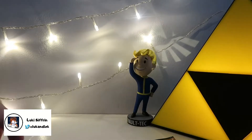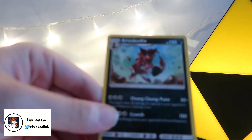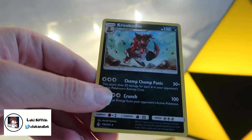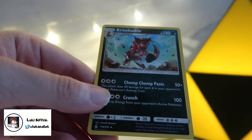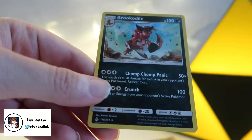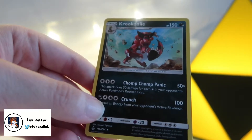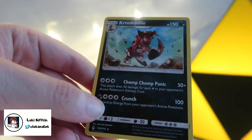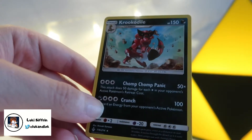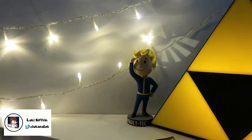This is turning out to be a very useless pack. Hopefully this one's good. It's a Croconaw — not a Crocodile, but a Croconaw. It evolves from Crocoroc. I've found this one before on previous Sun and Moon packs. We've got Crunch and Chomp Chomp Panic. That's a unique move — Chomp Chomp Panic. That's what I do when I'm really hungry and late for work. I like that. That's a good Pokemon and a good move as well.